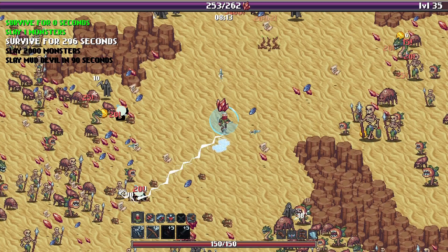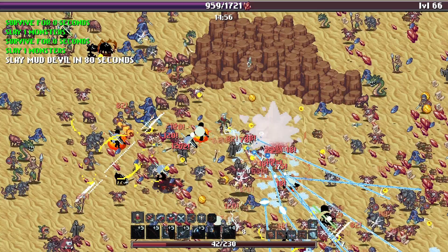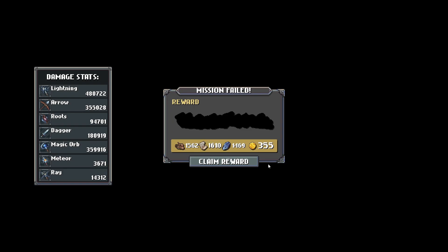It even has some of the same abilities from other survival-like games, like the one that sucks up all the things you've dropped and haven't had time to pick up. And eventually you get to the end, things get a little crazy, and you die. Since I didn't finish killing the Mud Devil on the first level, I didn't get the bonuses — all of these would have been multiplied by 25. But I still get the things I did pick up.